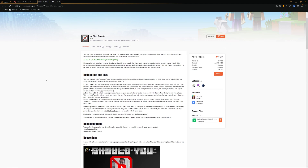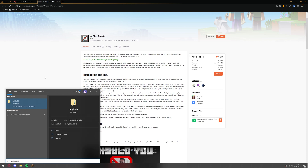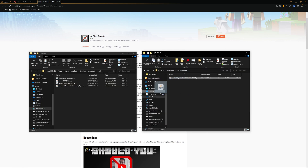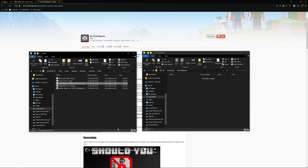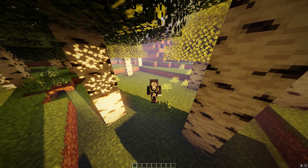So once you have downloaded it, you want to then go to your Windows start menu and type in %appdata%. That will bring up a folder. Once you find your .minecraft folder, then find your mods folder. Now we can simply drag the No Chat Reports mod into our mods folder. Then once you have loaded up Minecraft, we can simply go ahead and join the server. And that is how you install it on your client side.